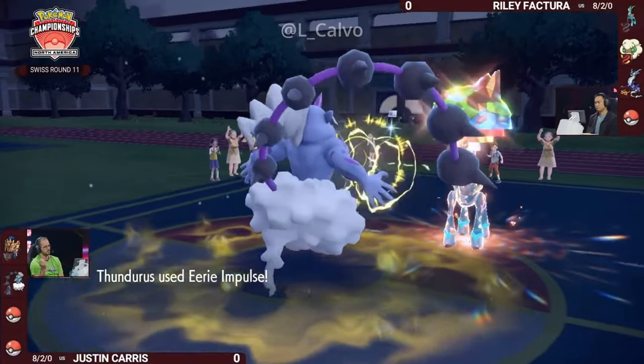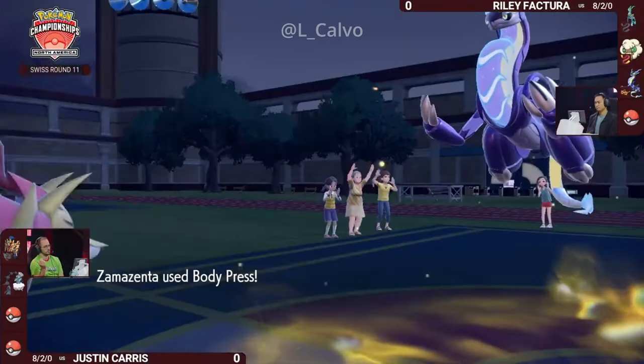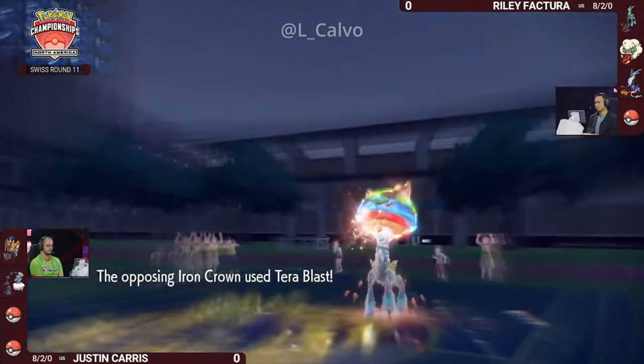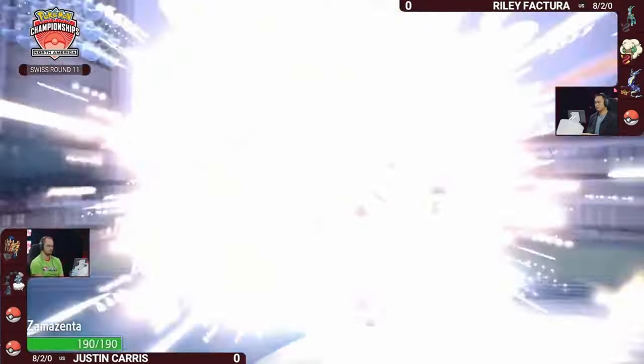That's the Ground Tera, and it has Tera Blast too, so we could see a big Tera Blast coming through. But Eerie Impulse will lower the special attack of that Iron Crown by two stages right off the bat. That's exactly how that works — it is an Electric-type attack into a Ground-type Pokémon.